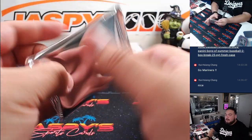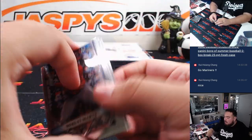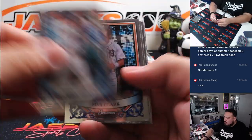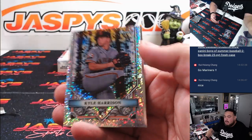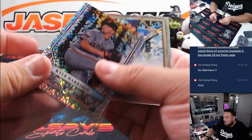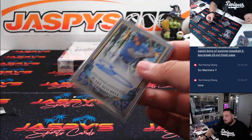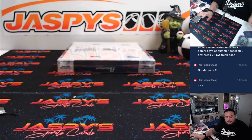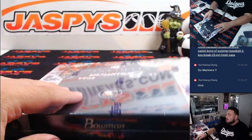Last pack and then we got one more box. We got Kyle Harrison to 99 and Blake Mitchell — that's our third repeat. There will be repeats; this case is actually not that big, so it makes sense. One more box for you guys.